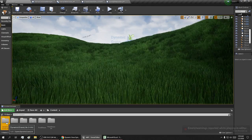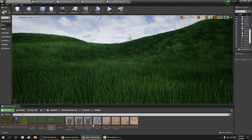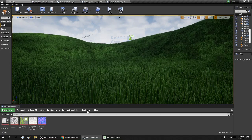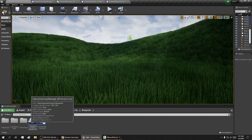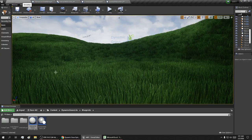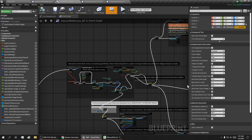You've got textures, there's your different grass and things, there's simple ground, and here are the blueprints for the grass. I can see how getting these blueprints could save a lot of time and make a really nice game.